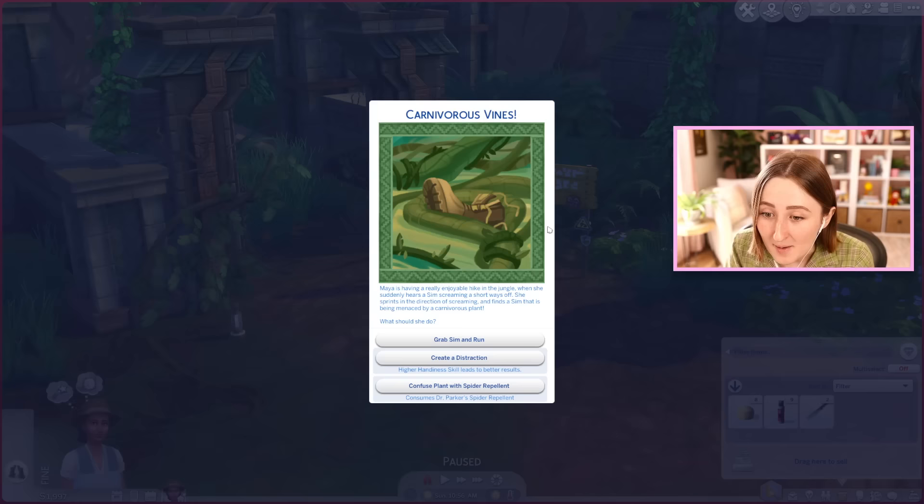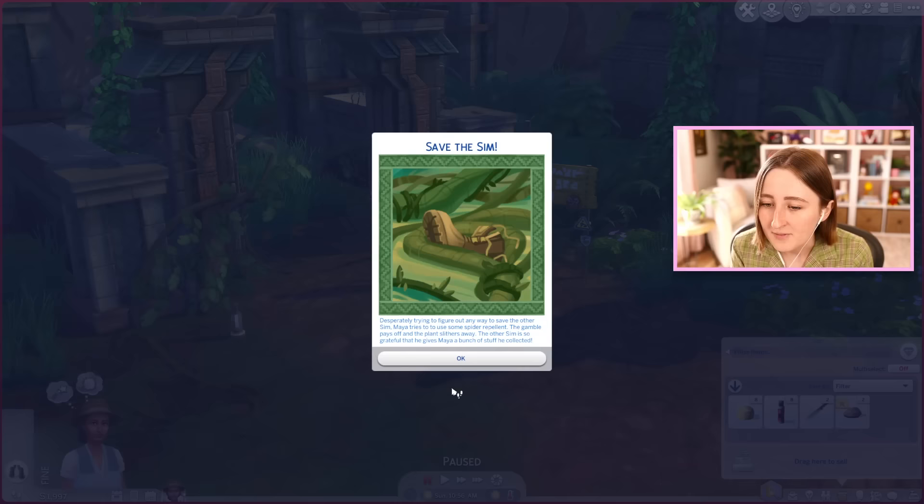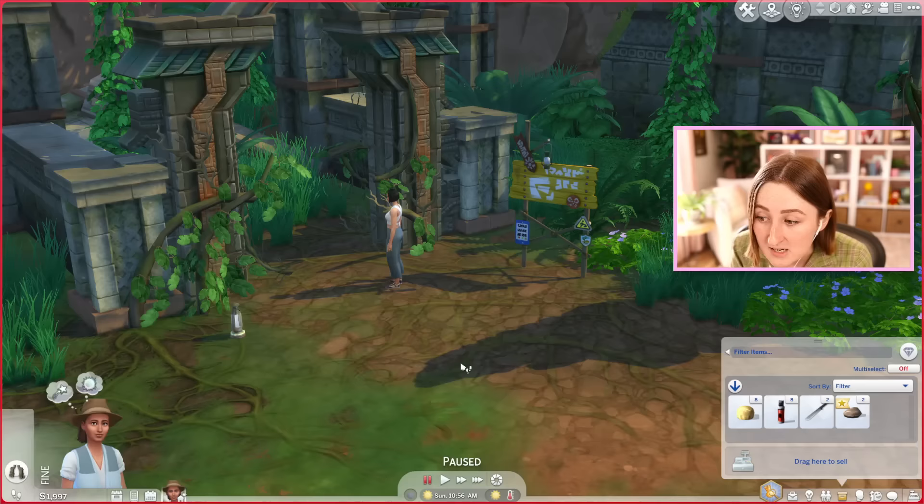Carnivorous vines! Maya is having a really enjoyable hike in the jungle when she suddenly hears a sim screaming nearby. She sprints in the direction of screaming and finds a sim being menaced by a carnivorous plant. I can grab the sim and run, create a distraction, or confuse the plant with spider repellent. I've got a lot of spider repellent — should I just try that? Desperately trying to figure out any way to save the other sim, Maya tries to use some spider repellent. The gamble pays off and the plant slithers away. The other sim gives Maya a bunch of stuff he collected — just fossils. That's boring.